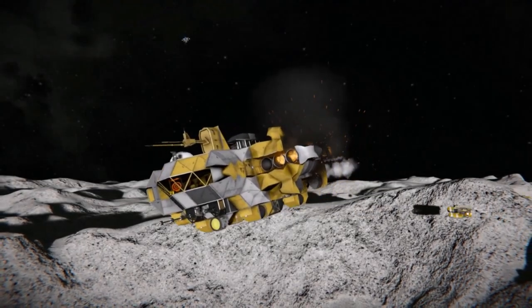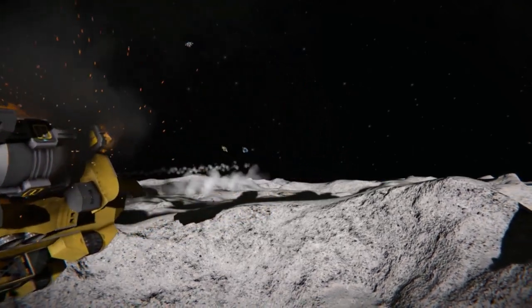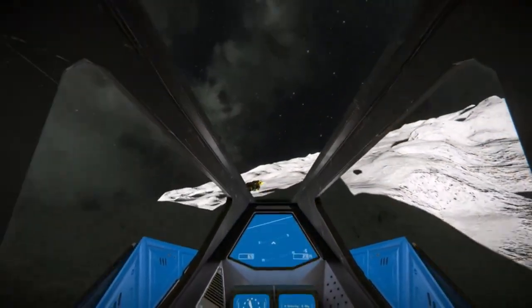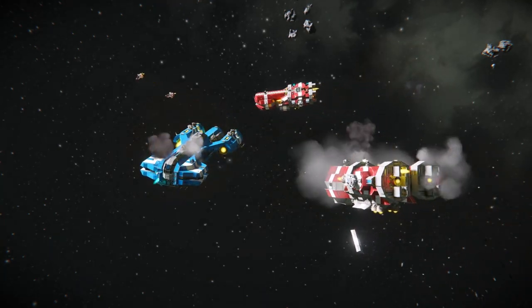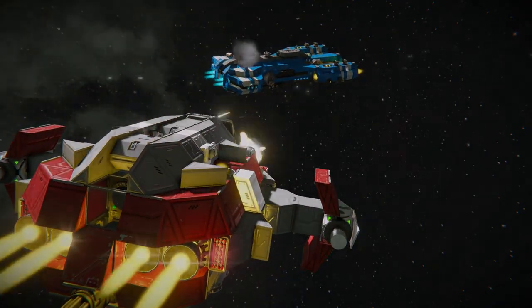Fighters are an extremely valuable asset in a conflict — they can make or break a battle. If the enemy fleet also has fighters, you should use yours to counter them, along with corvettes for support, to give yourself a fighter advantage. From there, you can use your fighters to harass larger enemy warships and shoot down any bombers or smaller vessels coming for your fleet.